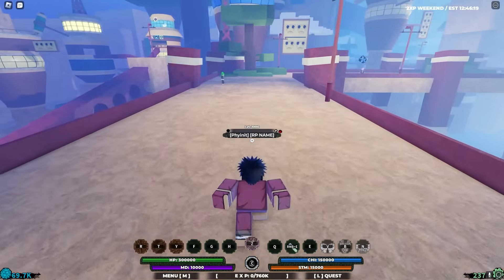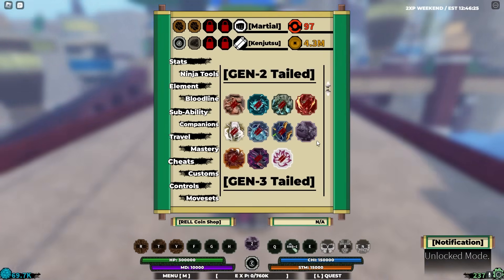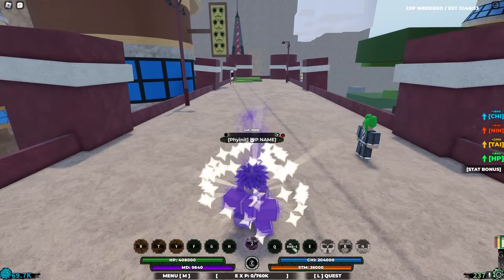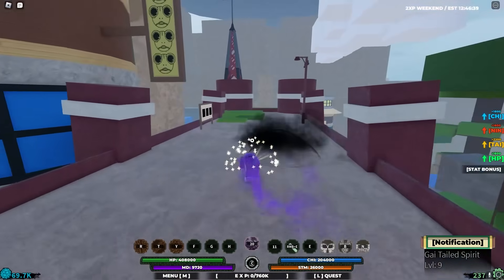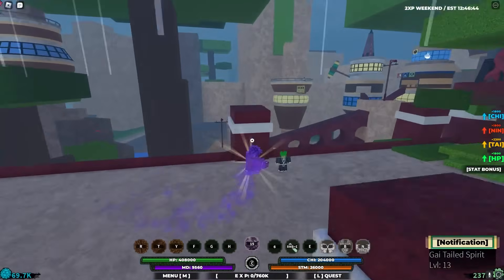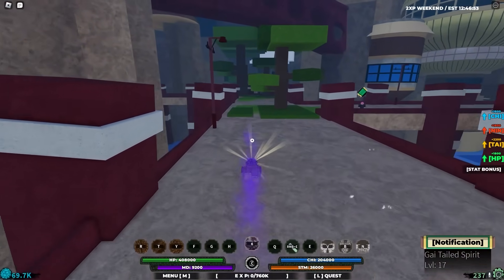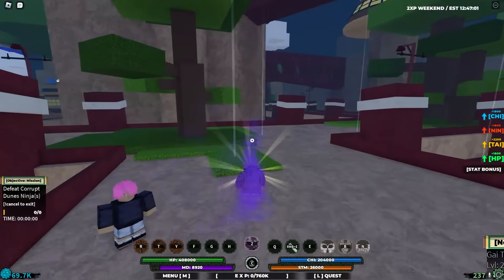Since we unlocked the second tailed beast, let's go to abilities and unlock it. It costs 1 million, which isn't bad at all. Starting off, the aura for the cloak is changed but the moves seem to be the same. Yeah, the scream is basically the same and the Z-spec is very, very similar. So Gen 1 and Gen 2 tailed beasts are very close to each other in terms of looks and style — until probably the last final mode with the Tentacion.